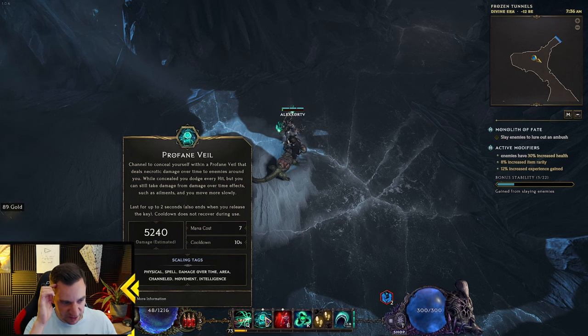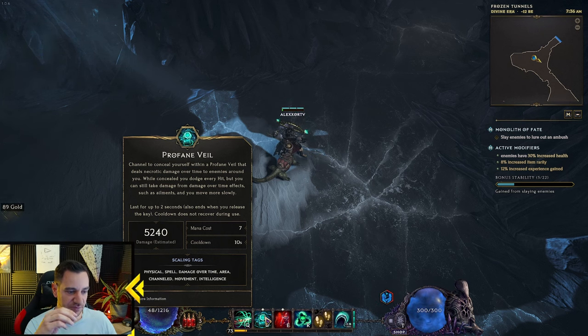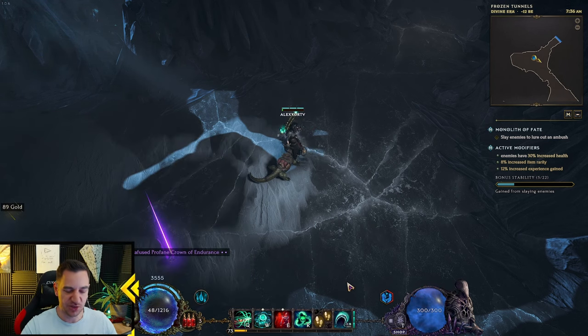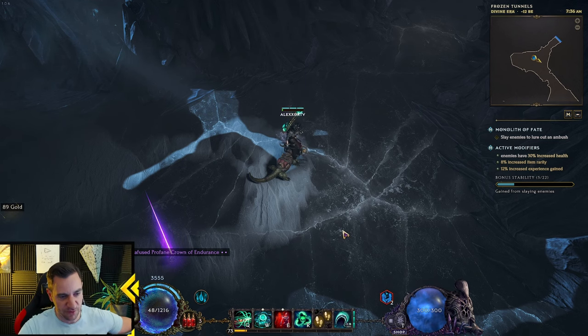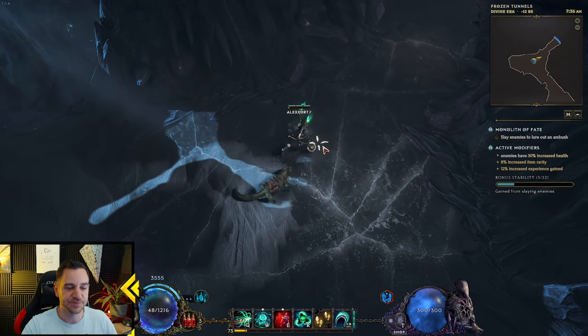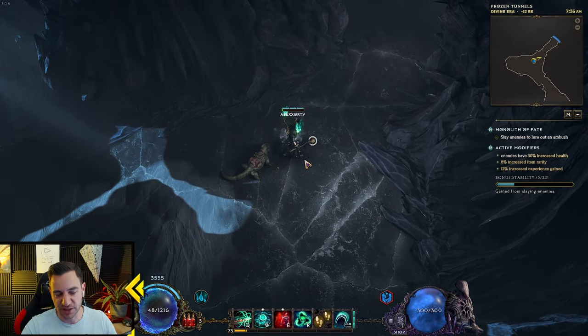The Profane Veil also has damage over time, but the main idea of it is to be a dodge skill — to dodge attacks and get up your ward. Everything also scales with Intelligence, so the things you want to scale with are Intelligence, curse damage, and damage over time. When you start from zero, you can focus first more on physical damage.